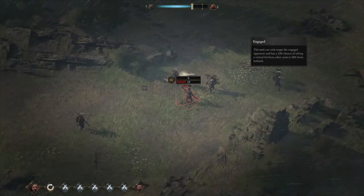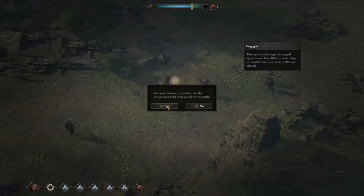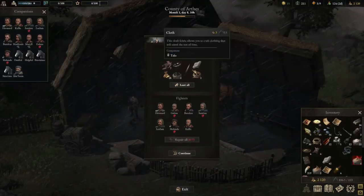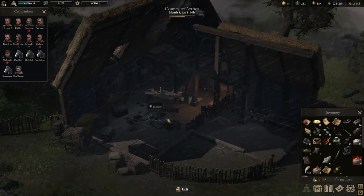So Kallik, our archer who has Valorous Support — what we're going to do is take the bow off Kallik. I really don't care about killing one poacher, so I am going to let them run away. I'm not going to get anything I need, so I'm more than happy to let them run.